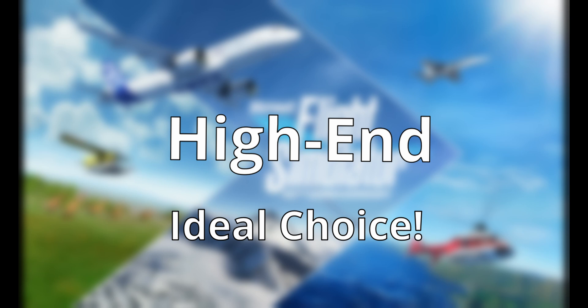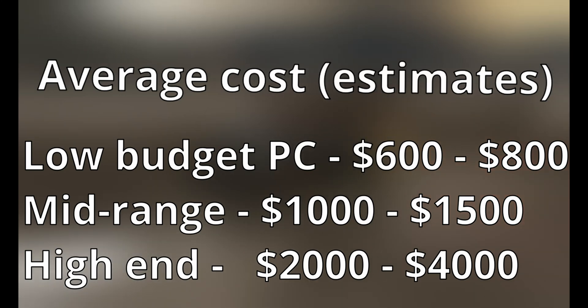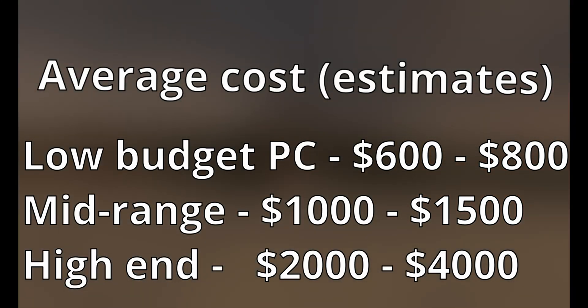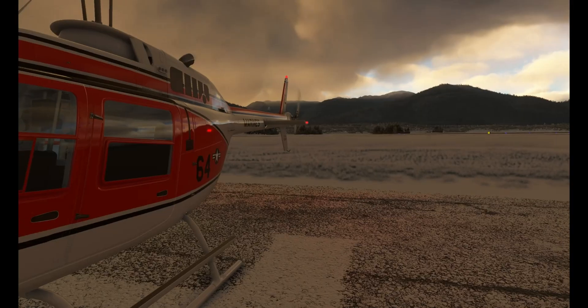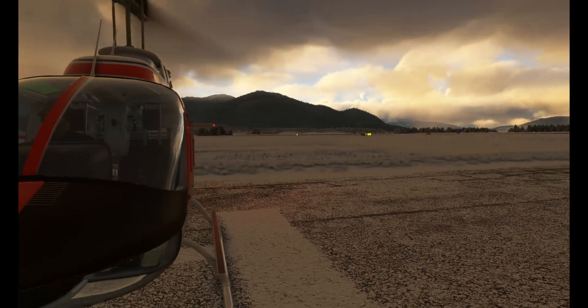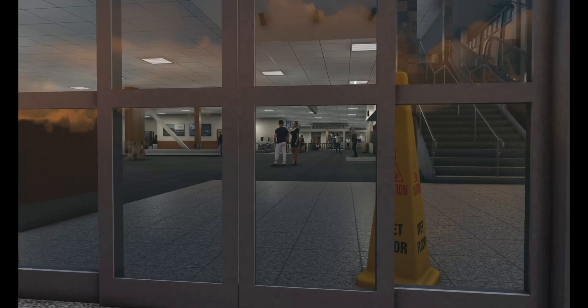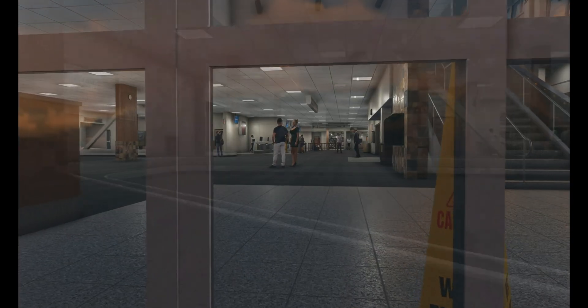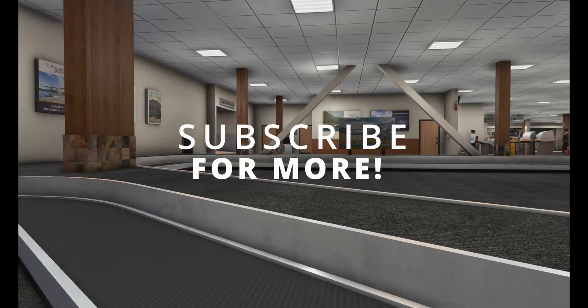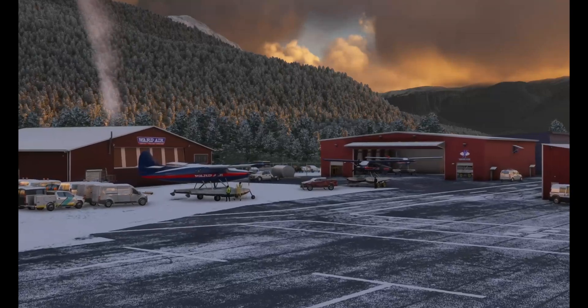Low-budget PCs are ideal for casual simmers but require compromises on graphical fidelity and add-ons. With any of these setups, you'll be ready to take off on the 19th of November. A good PC unlocks the full potential of the sim — entry-level setups work with reduced settings, but the best experience requires mid or high-end PCs, giving you smooth gameplay, better visuals, better use of mods, and future-proofing. Do you plan on upgrading your PC? Drop your thoughts in the comments below, and as always, thank you for watching — bye for now!